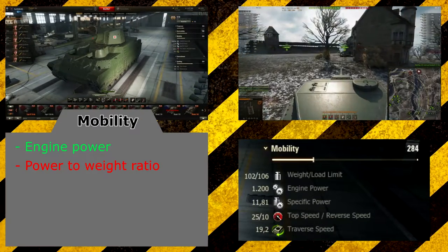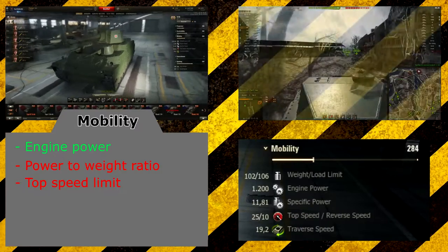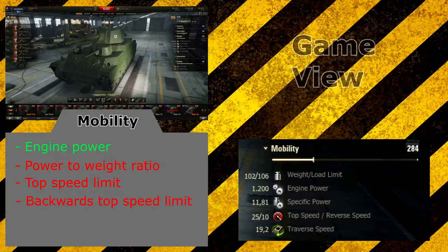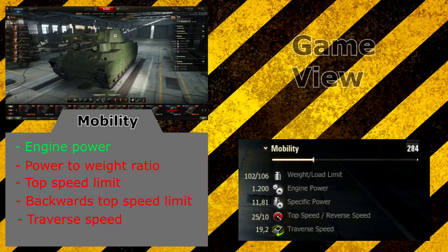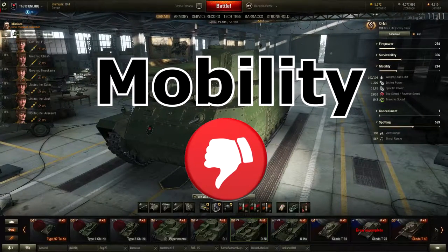A value around 12 is not the best, so climbing up hills will be very slow. But it doesn't really matter because you will be slow anyway — this thing only gets a top speed of 25 km/h, so you're not going to be bombing around the battlefield in any way. The backwards top speed is only 10, which is also not great. It is just a sluggish heavy tank. Also, 19.2 degrees per second traverse speed is not very high. A lot of tier 7 heavy tanks, like the IS, turn much quicker. The overall conclusion: the mobility is not good — this is a very sluggish tier 7 heavy tank.